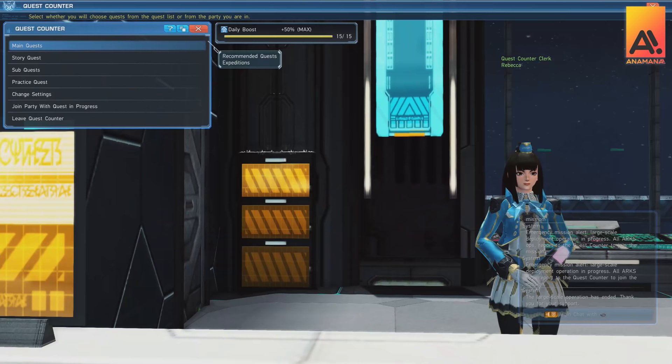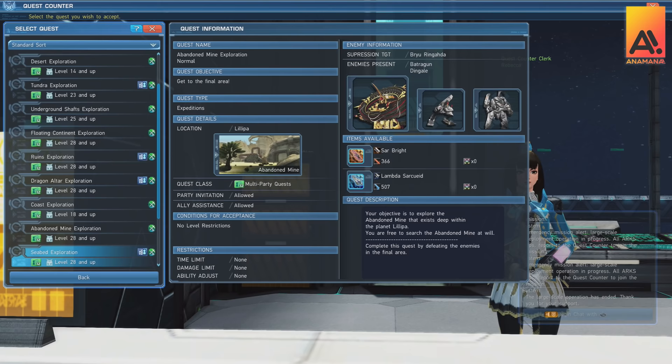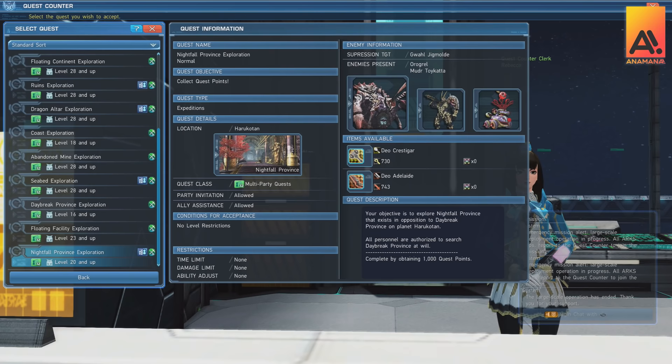Your bread and butter starting out will be doing ARCS quests and expeditions. I recommend getting expeditions out of the way first — as you work down the list completing each on normal difficulty, you'll unlock every single expedition location, making it a lot easier later when you need to run super hard missions or farm specific drops for specific areas. It's going to save you time down the track.